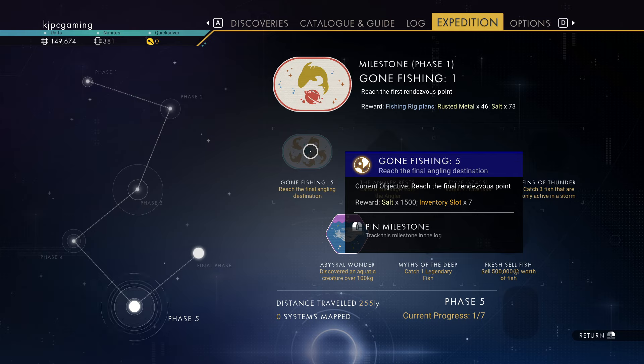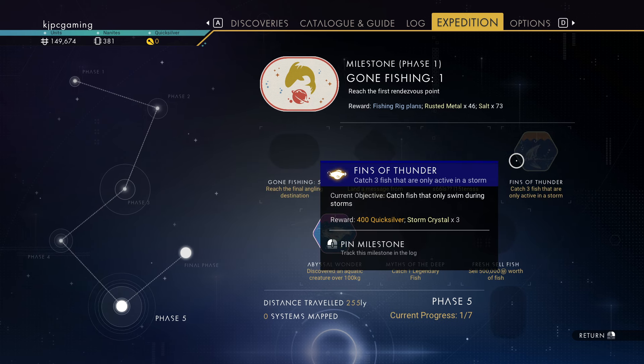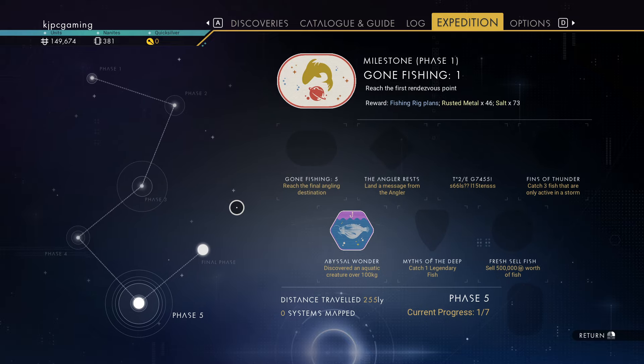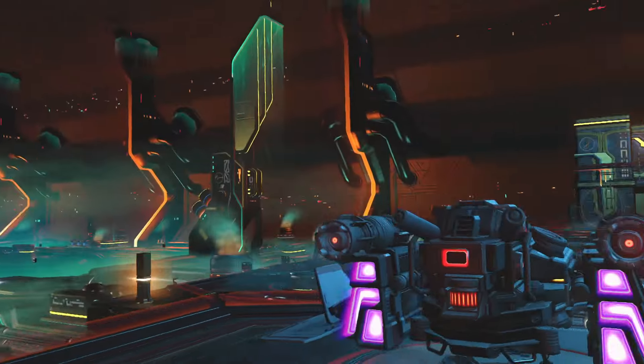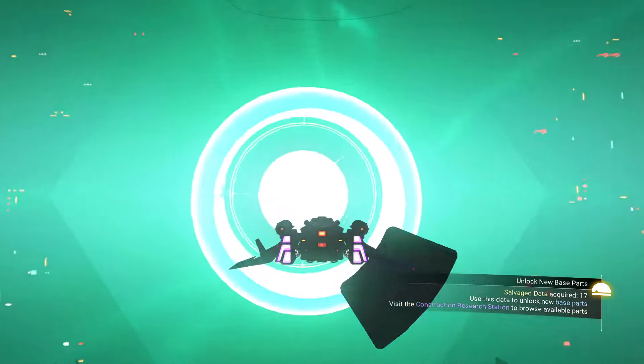This way of doing the expedition creates a new save. So if you want a normal mode save and you want to do the expedition, start with the expedition. It'll give you all of this amazing stuff, and then you go on and it converts to normal after the expedition. We encrypted lots and lots of Quicksilver. Twenty more crystal sulfide. It's a good thing we got a bigger ship because it's going to take a bigger ship. Now we're flying a real ship.